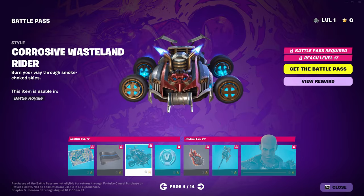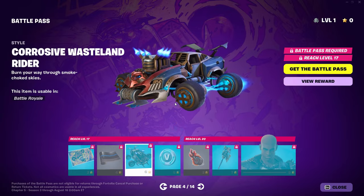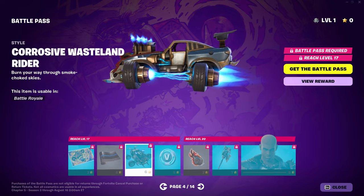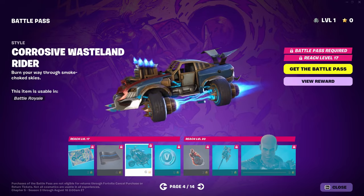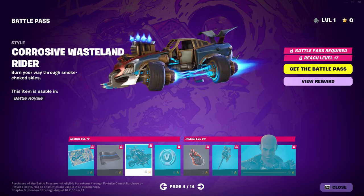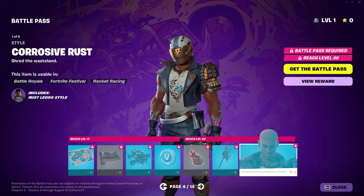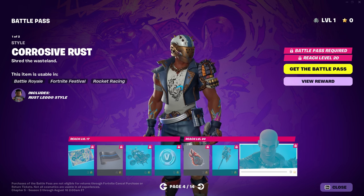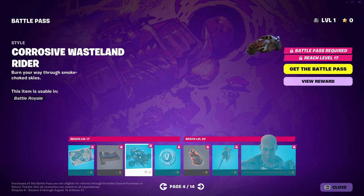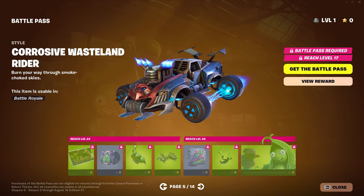I'm very disappointed, I'm gonna be honest with you. The handle is here and you're just gonna hold it. They gotta make more rideable gliders. I get why they chose this glider to be one that you hold, but I don't know. We've got Corrosive Rust with the helmet. Normalize rideable gliders if they're gonna be something like this.